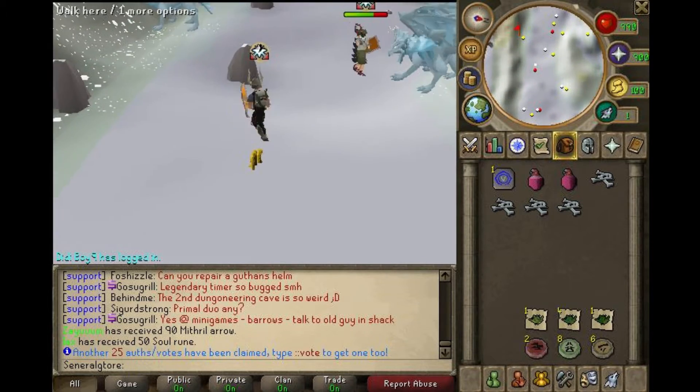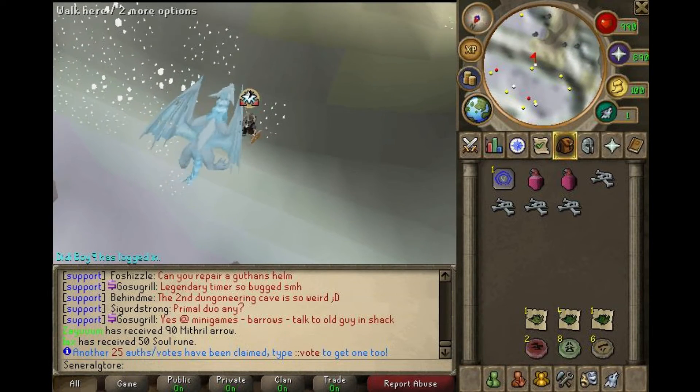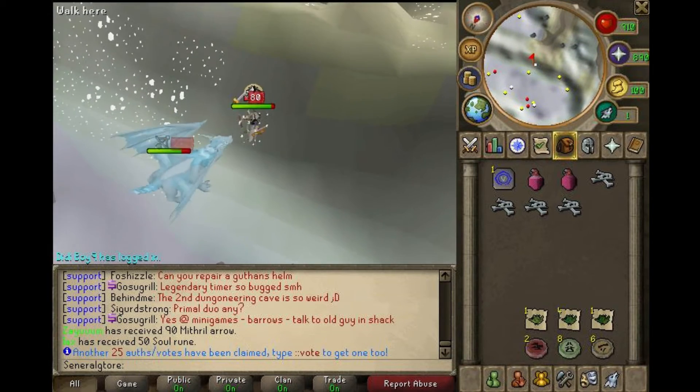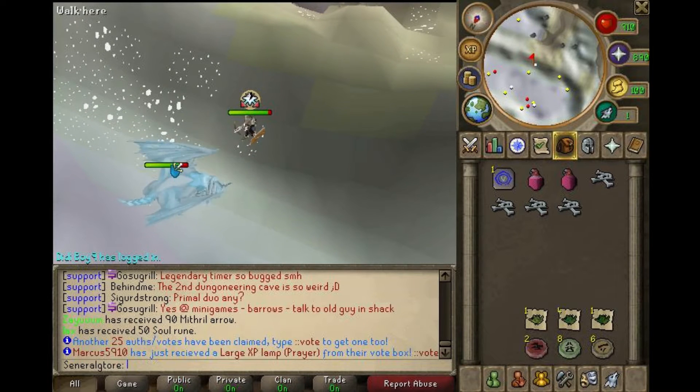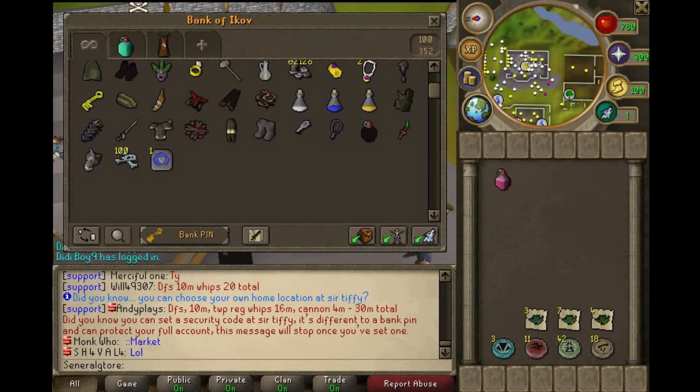You can just bring a super restore potion or a flask and drink from that — it'll restore your prayer over and over again. You might be able to use prayer renewals if you want, but through most of these clips I just used super restores. Alright, let's go ahead and move on to the part where I show you all the loot and everything that I made.